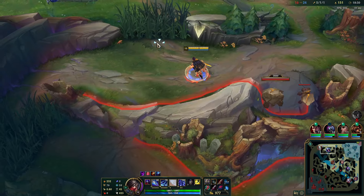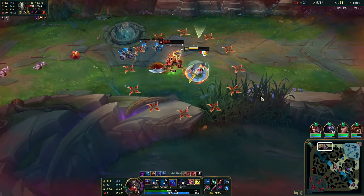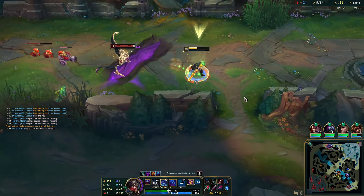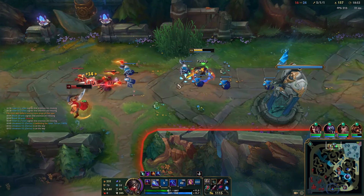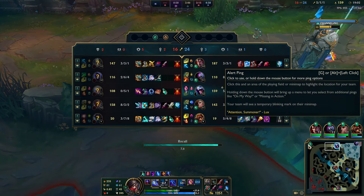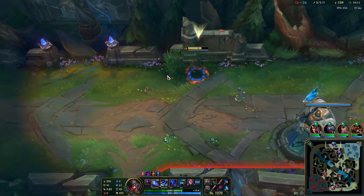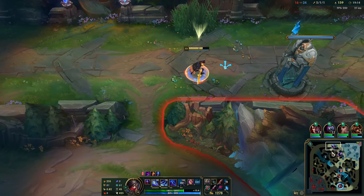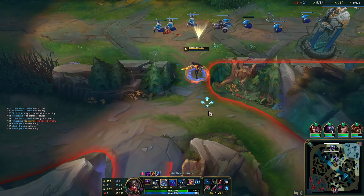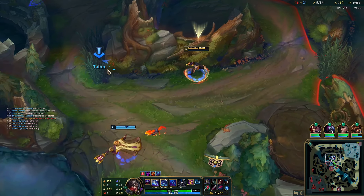Most of the time if you want to take someone's wave, ping that you need the gold for an item — otherwise it's just trolling, especially as a support. Here I didn't mean to ult-stack but it looks like I did. I end up having to Flash. What I wanted to do was stay invisible and wait for my Q to come back up so I could burst them down and force them to use Tryndamere's ult. Against Tryndamere, you want to use your combo quickly so you force his ult to come out — sometimes they don't even use it because they don't expect your full combo. I'm pretty sure that actually happens later in the game.